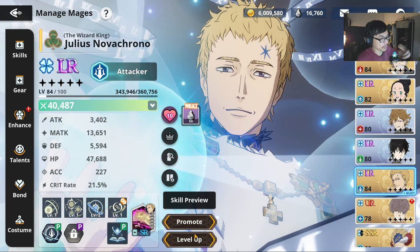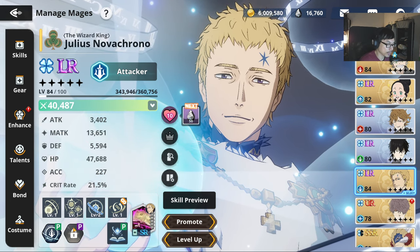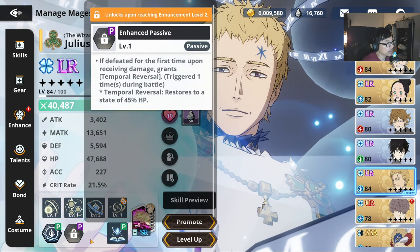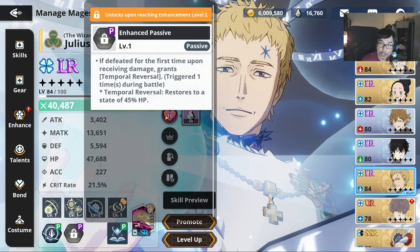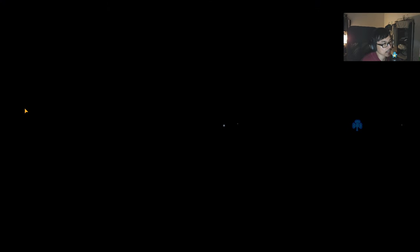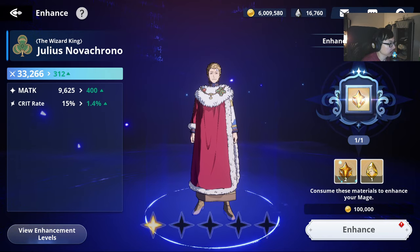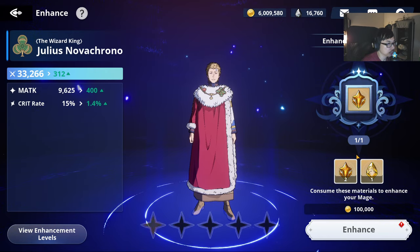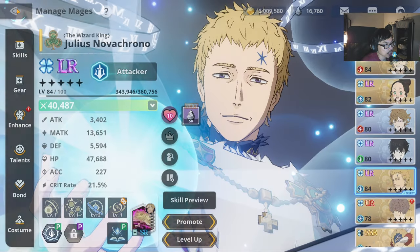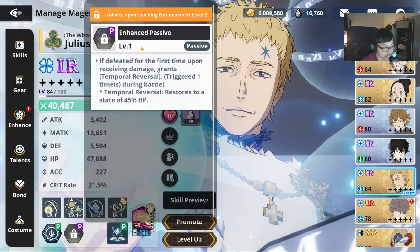First things first, let's talk a little bit about the other passive. If you can get dupes for Julius, this is going to be very, very important. You don't really need to pull specifically using dupes, but I did manage to get one extra dupe for myself. You can use some of the universal SSR mage to be able to unlock dupes. What this does is you will be able to unlock the enhanced passive.